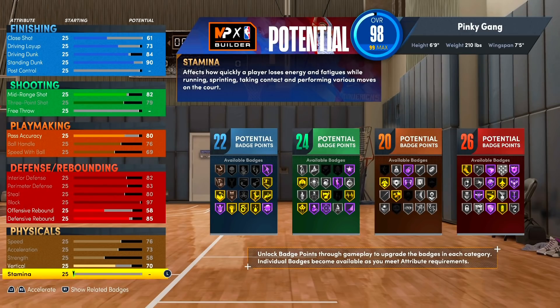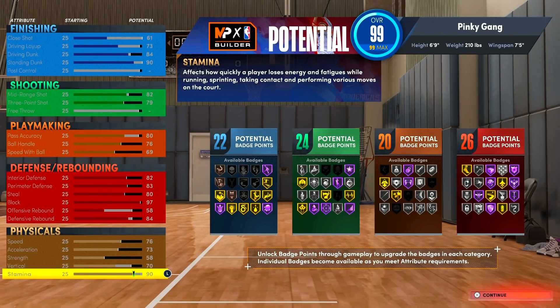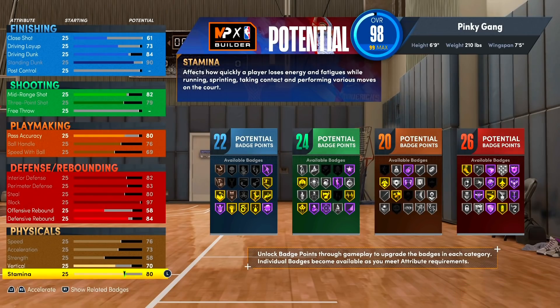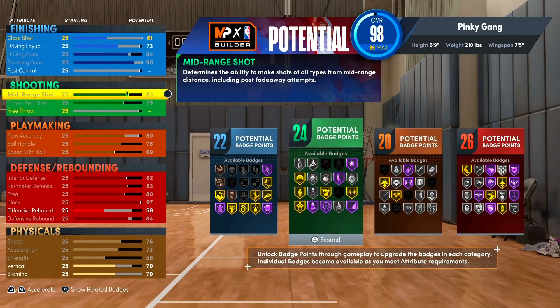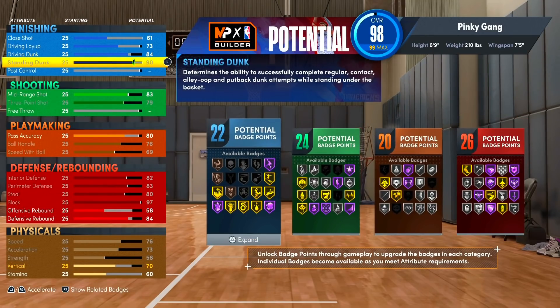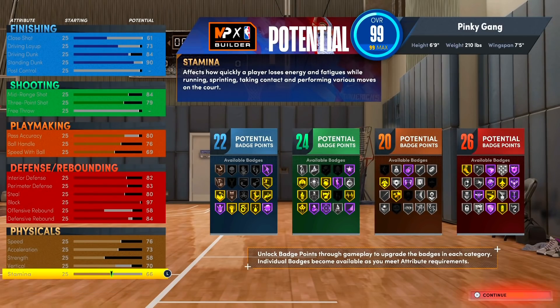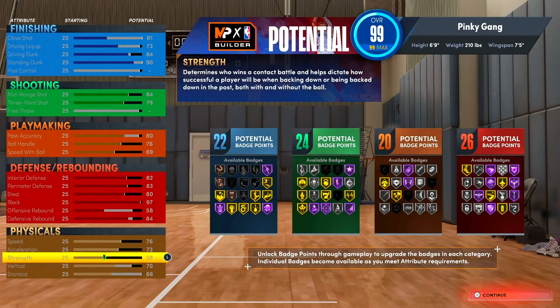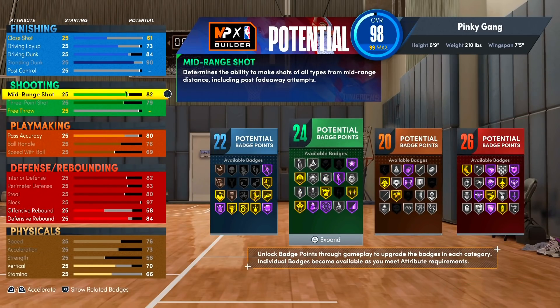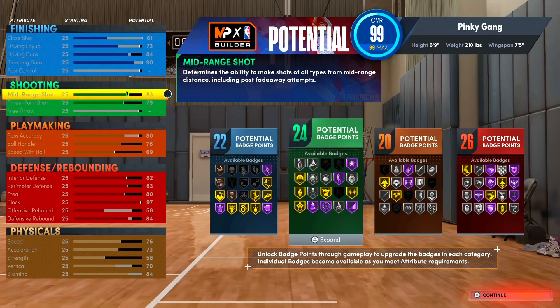We're at 98 overall and basically complete with the build, throwing the rest on stamina. One thing you could do is finesse to get your mid-range up higher for hot zone hunter — if you get to 83 you still get that badge. Stamina is a touchy subject: last year with handles for days you didn't really need it, but a 60 is good enough. If you want to play safe, go 82 or 83 and put the rest on stamina.